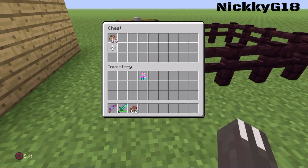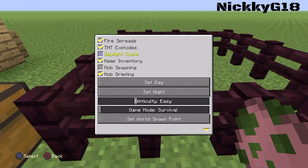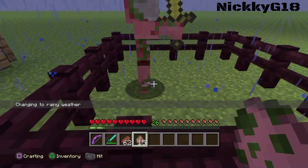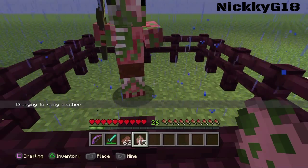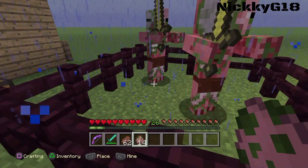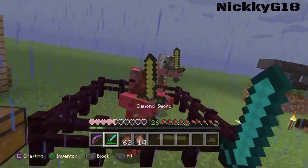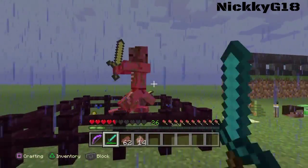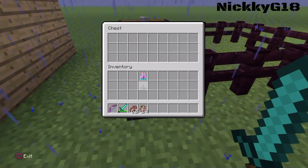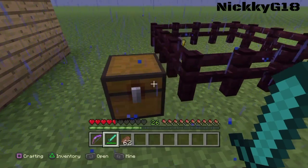For our eighth tip, place a zombie pigman in the rain and you can actually hear them sizzle. It's not exactly a trick, but it's a useful tip — you'll know there are zombie pigmen around when it's raining. I'm not sure if that happens with regular zombies, but zombie pigmen definitely sizzle in the rain.